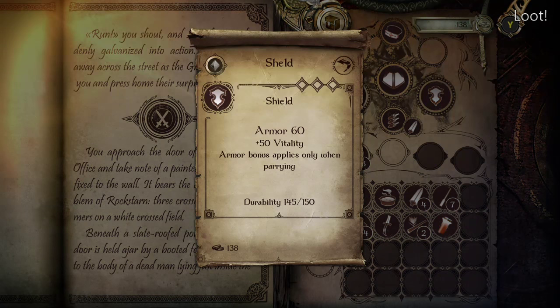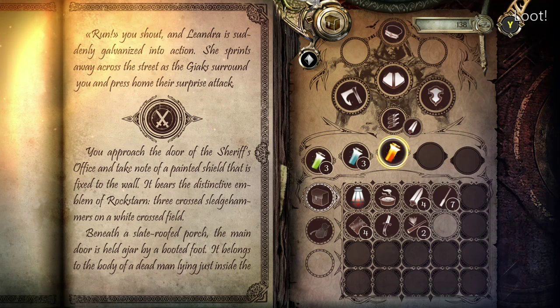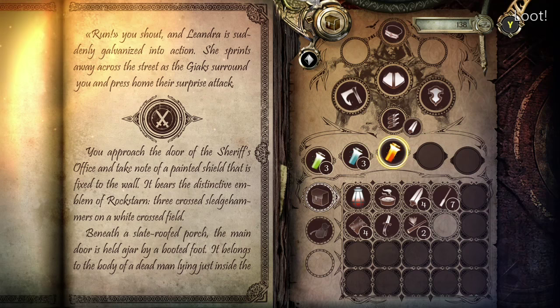After defeating your enemy, you'll be able to take his equipment and put it in your inventory, whether it be health, new armor, gear, and anything of that nature. Throughout your journey, you'll find merchants. Here, you can upgrade your equipment, sell or buy equipment, as well as stash things. You can stash a certain amount of things, which becomes helpful later in the game.